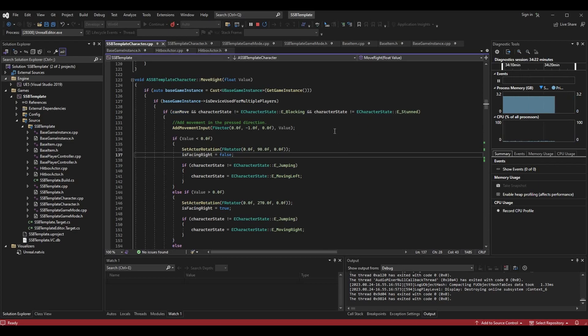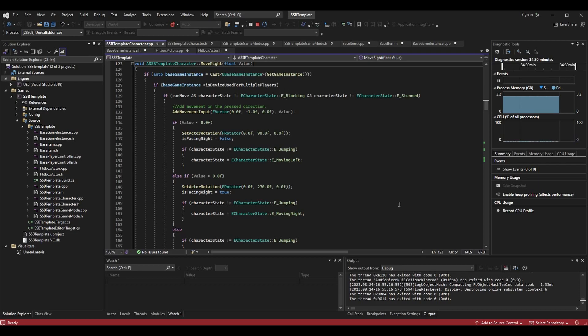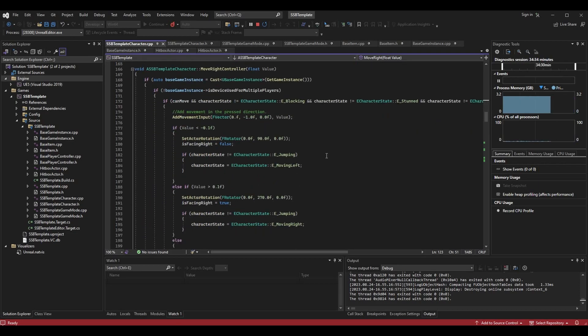The next thing is our move right logic. There was something we had done in move_right_controller that we did not transfer over to the move_right function. We have two functions for moving — move_right and move_right_controller — they differ mainly because of dead zones. However, we don't want both firing all the time; we either want move_right or move_right_controller firing on the character, not both. In move_right_controller, we grab our base game instance and check whether is_device_used_for_multiple_players is false. If it's false, we go into the move_right_controller logic.